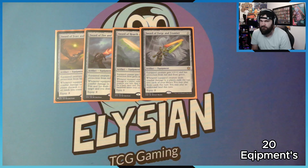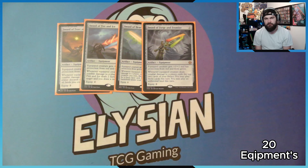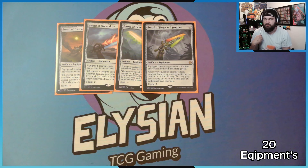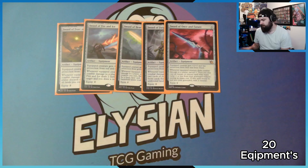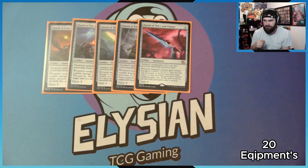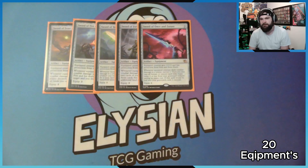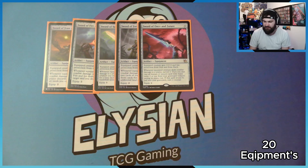Sword of Forge and Frontier: protection from green and red. Deals damage, exile the top two cards and you may play them this turn plus an additional land. Sword of Once and Future: protection from blue and black. Mill two, then you may cast an instant or sorcery spell with mana value two or less from the graveyard without paying its mana cost — if that spell would go to the graveyard, exile it instead.